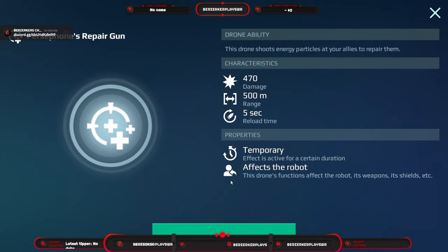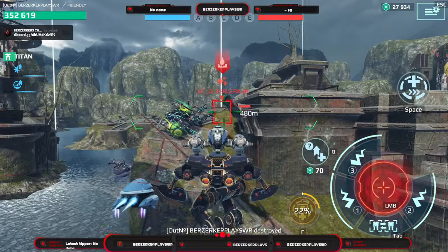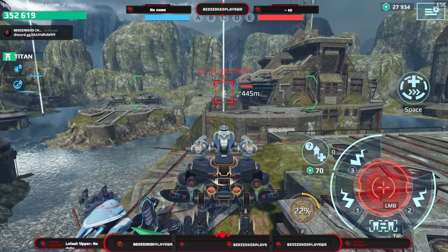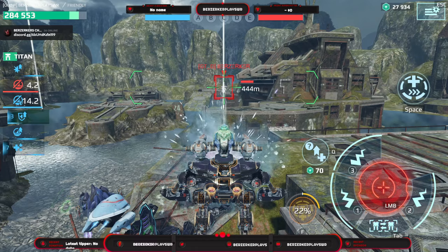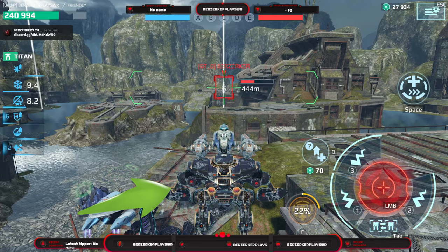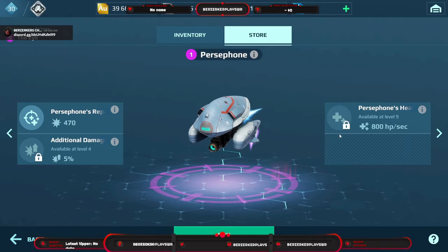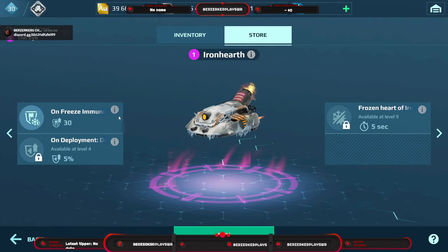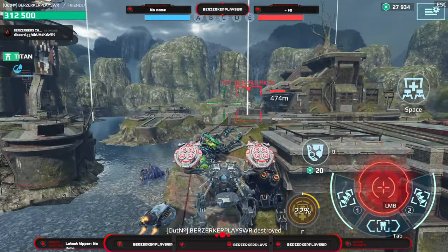The Persephone is probably the best lower-mid-level healing drone if you like playing support. It shoots an energy particle at allies to repair them every five seconds at 500 meter range. It also gives your robot an additional five percent damage as well as healing your robot 800 health per second — essentially giving you Wonder Worker on your robot by running Persephone.